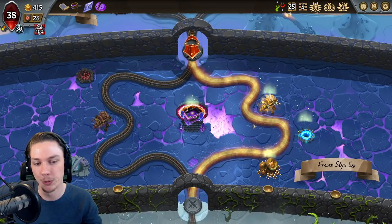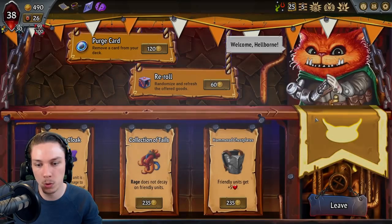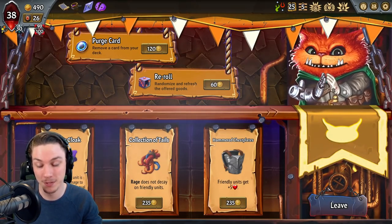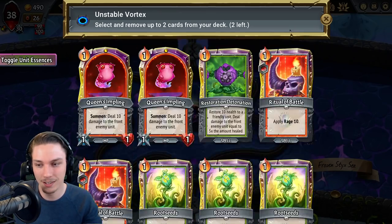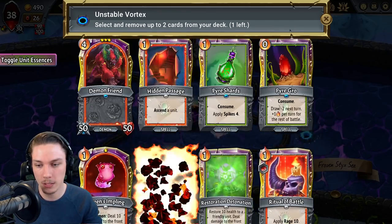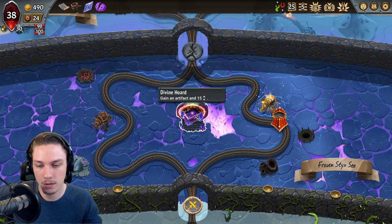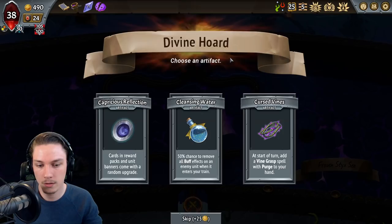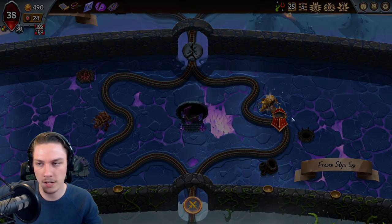I'm not going to use Tiesome Climb there — the Dace too is really rough. Instead, I want to accomplish the same thing by just removing more cards from the deck. Friendly units gain plus 5 HP actually might be big enough. Let's get two Pimplings out of the deck. Go to Vine Grasp every time? Sure, I'll take that.